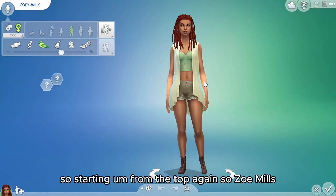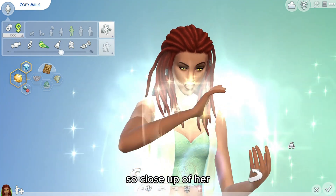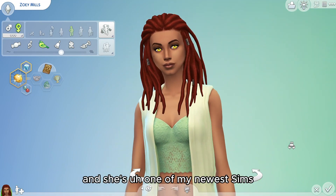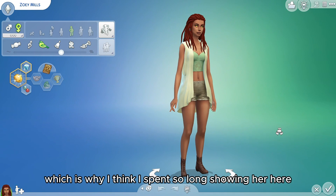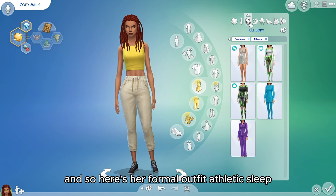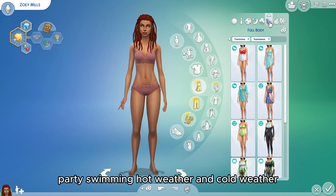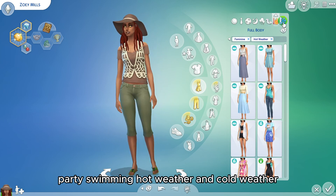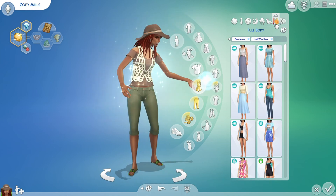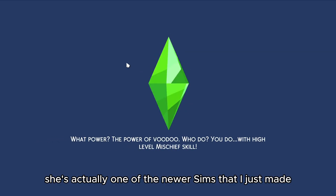So I'm going to show them in more detail, starting from the top. Zoe Mills — here's a close-up of her. She's one of my newest Sims, which is why I spent so long showing her. Here are her outfits: formal, athletic, sleep, party, swimming, hot weather, and cold weather. She's actually one of the newer Sims that I just made.